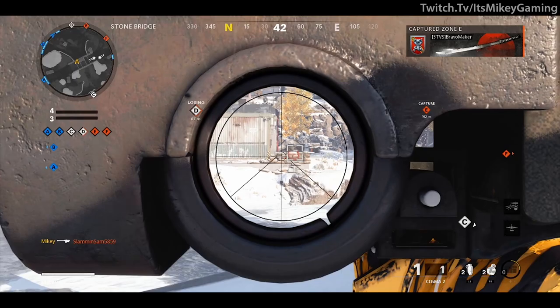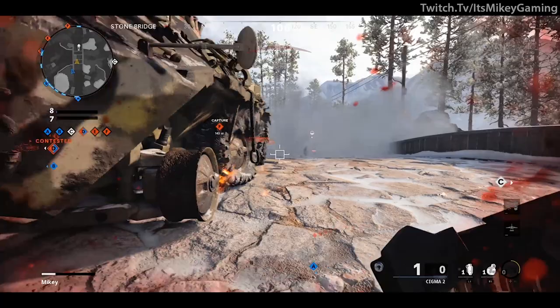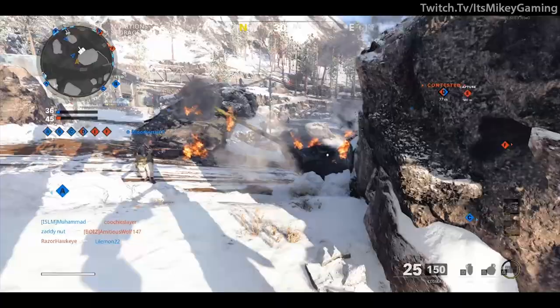A big part of that is because of the setup we are running. The engineer perk is a must — it lets you see equipment and streaks through walls and through smoke. And that's where the smoke comes in handy. Danger Close wildcard gives us two smokes, two nades, four rockets — four instead of two rockets, so this is perfect for what we're trying to do.